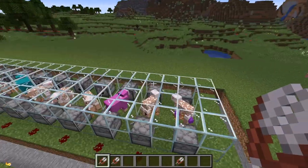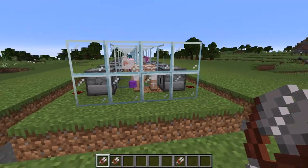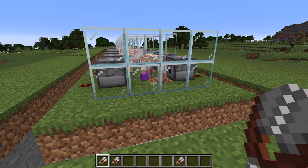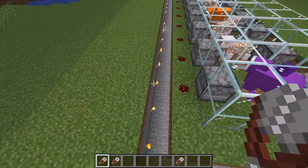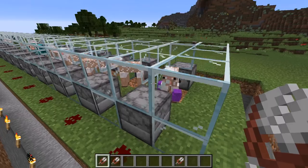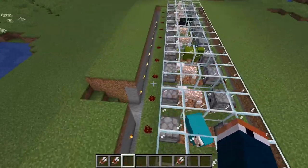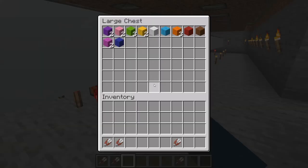And there it is — this baby is already starting to work. These pieces of wool should start getting picked up here in a moment — I see some purple wool sitting around. There it goes — let's check our chest. Look at that — it's going.